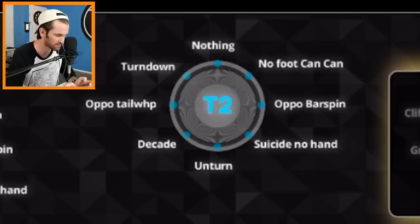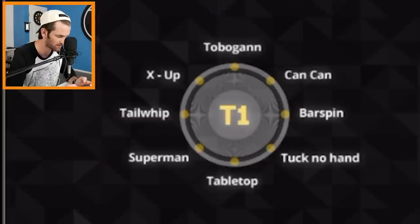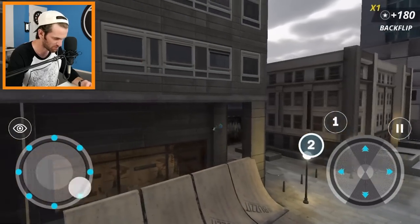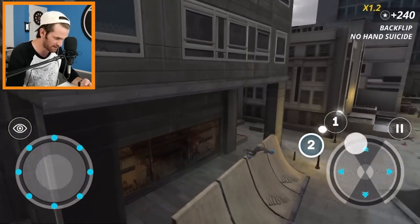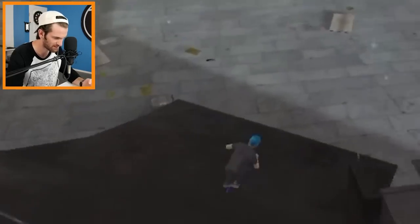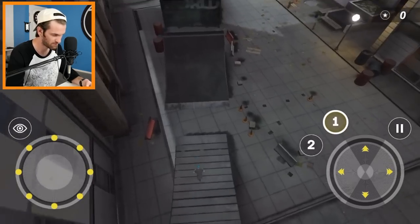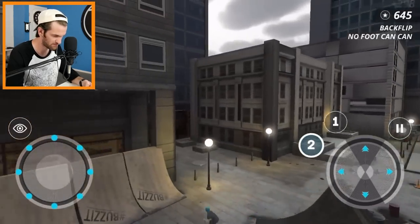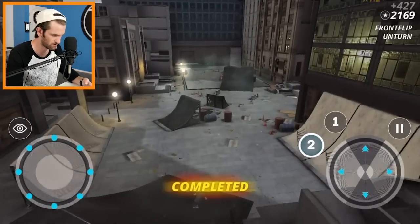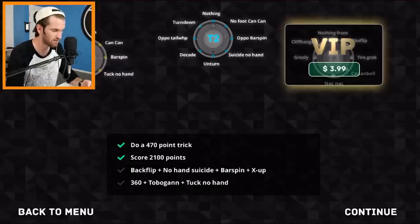I have to go to the tier two tricks — do the suicide no-hand on the bottom right, then hit number one on the tricks, then go bar spin, then top left. Alright, we got this — the quarter is where we get it. Backflip — wait, you didn't even do the backflip! We got James over here giggling. When I'm in the X Games there's gonna be people giggling, so I need to be able to live. I don't think that trick is actually frankly possible on this game.